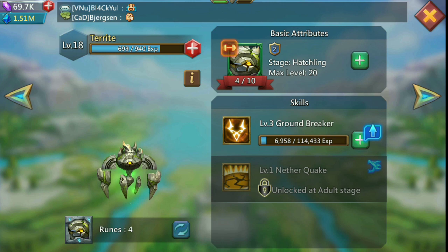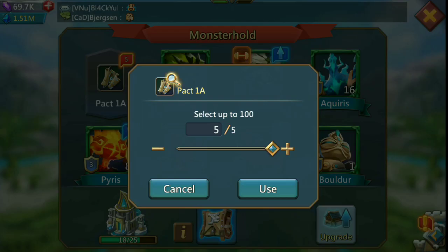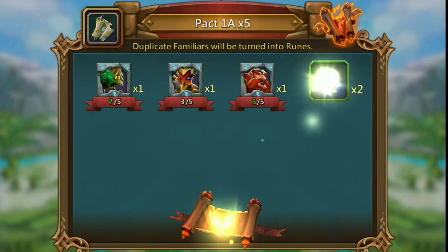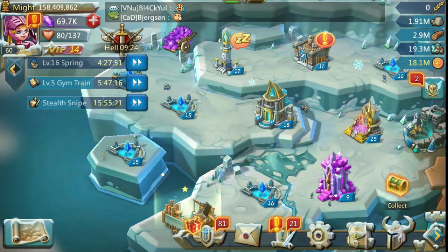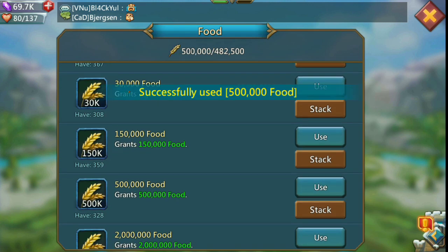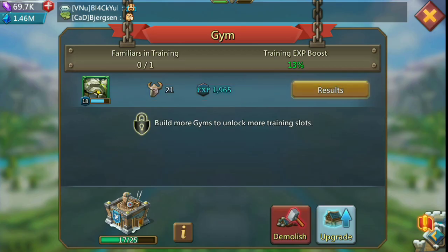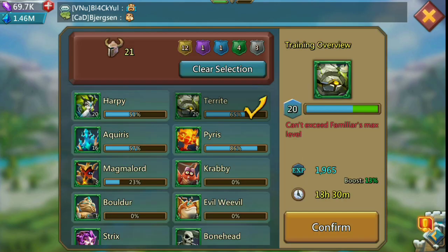Right now I'm going to try to get some Territe materials — some runes, not fragments. Let's see if I can get anything good there. I got nothing but some other stuff, which is fine. I'm not complaining about that. One of the things I really don't like about the update is that it's really resource intensive, and I'm going to get to a point where I'm just not going to be able to keep up with everything that's being done here.